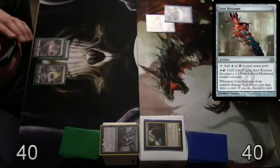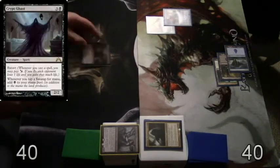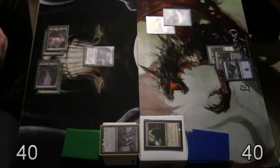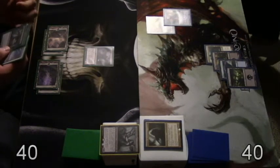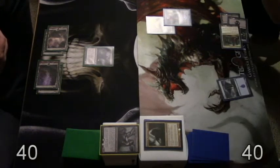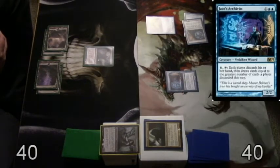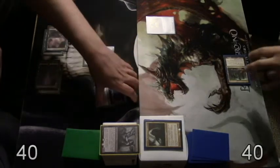Is it Keyrune? Yep, pass to you. I hope I draw a land. I did. Let's go with Cryptghast. Nice. I'll go with Dimir Cluestone, and a Jace's Archivist — this guy makes each player discard their hand. Pass it.